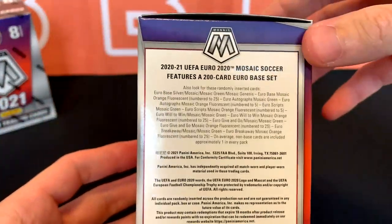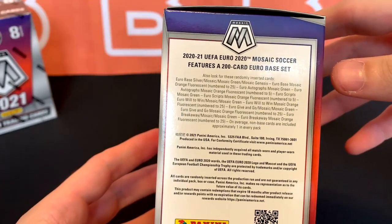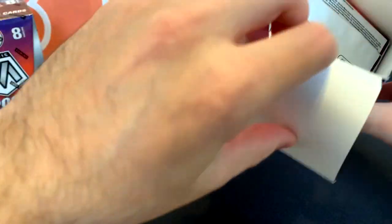So here's what you can get from these: 8x4 format, so 24 cards total. Looking for the Mosaic Greens, Orange Fluorescence, Genesis — pretty much the same as the LaLiga blasters that came out not too long ago. You can also get numbered cards in these, which is always nice.